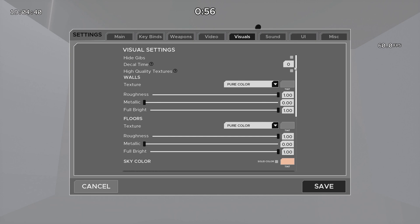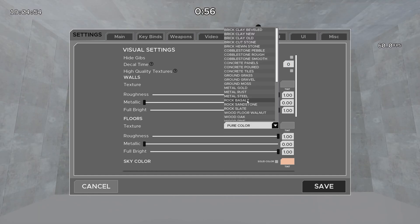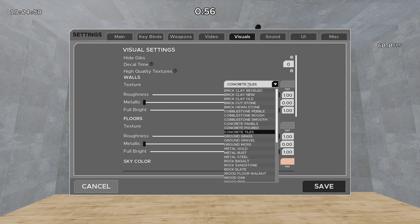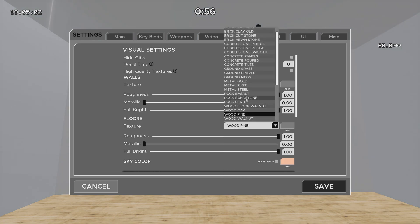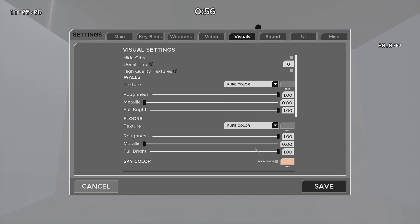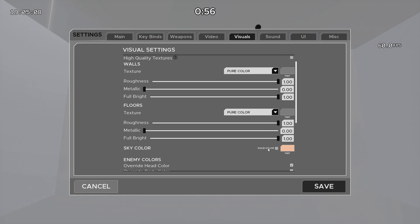For visuals, make sure you set decal time to zero — essentially what that does is remove any bullet holes when you shoot. For walls and floors, I like using pure color gray. However, sometimes I'll switch it up to concrete tiles and wood floors if I want it to look nicer, like when I'm playing target switching or tracking. But for static dots and scenarios like Tile Frenzy, you're going to want something like pure color. You can experiment for yourself.